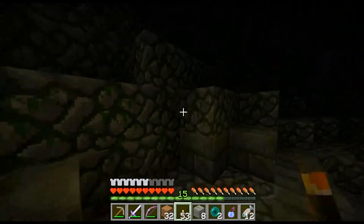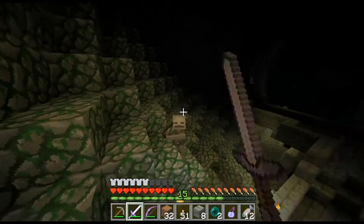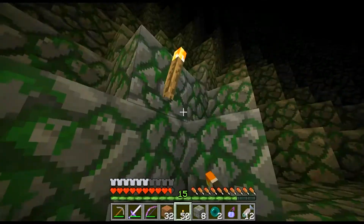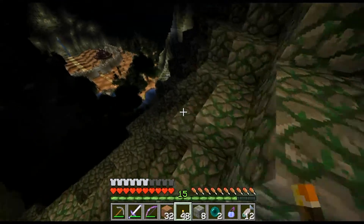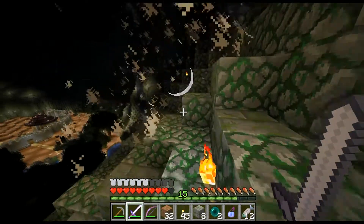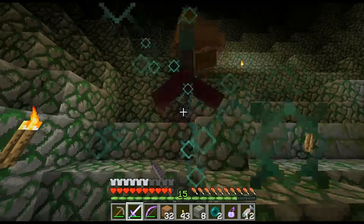What I'm going to do is light up this area above the entryway. Get rid of this skeleton. The purpose of lighting this up is so whenever I want to use this entryway again, I won't have to worry about getting killed by something above me. Oh jeez — freaking creepers.